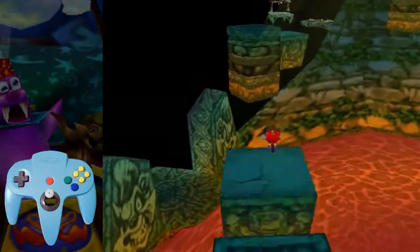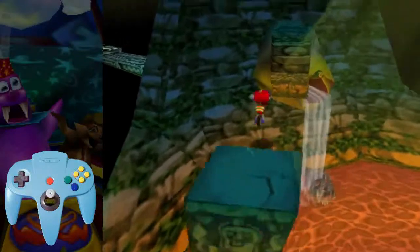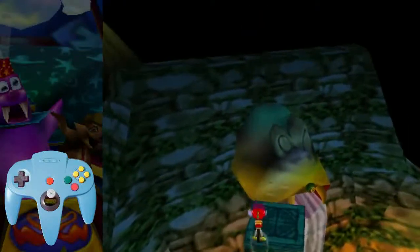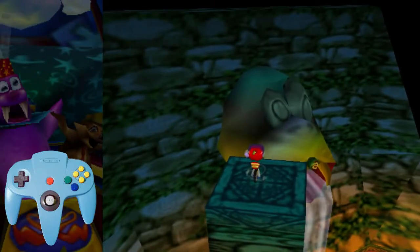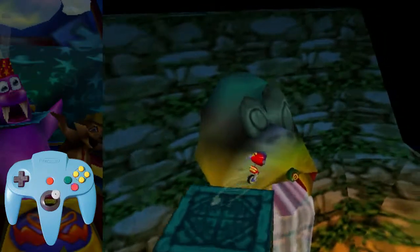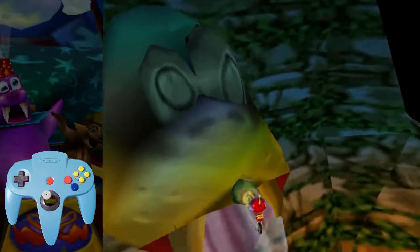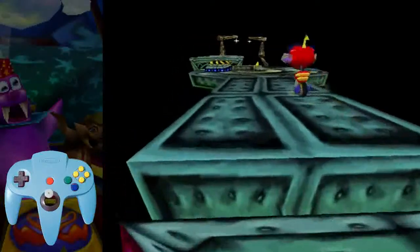Boost up there and make your way over. At the top platform, I usually do a quick jump before going off — for whatever reason it can eat your jumps pretty easily. Just grab on and head over to the spinny platform.